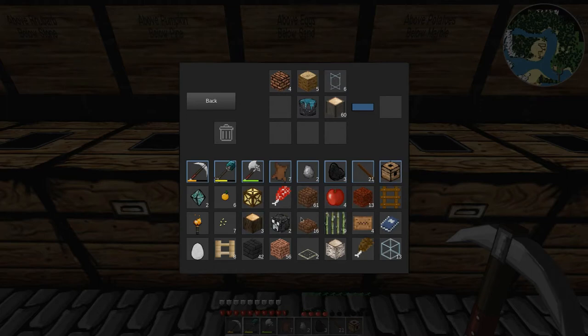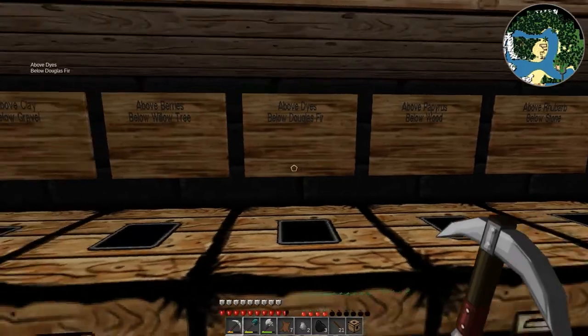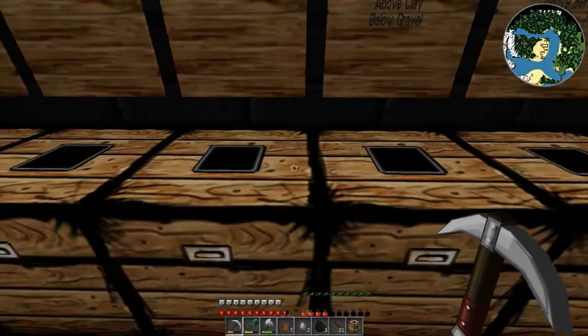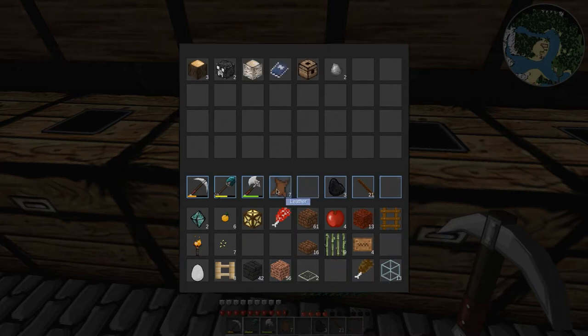So we have beech and we have birch, and I don't think I have spots for either of those specifically. So I am just gonna go ahead and dump a bunch of stuff that I don't need on me.